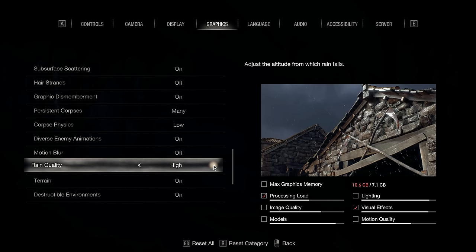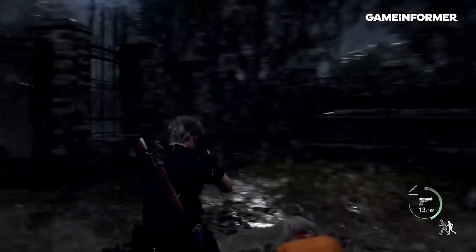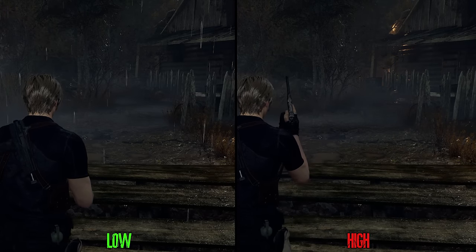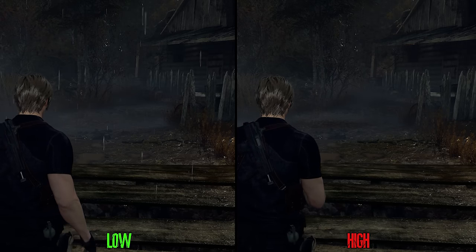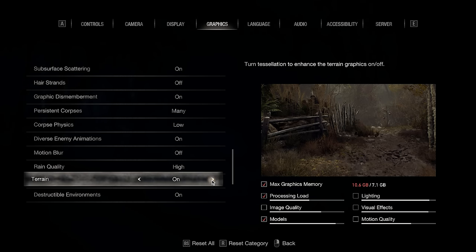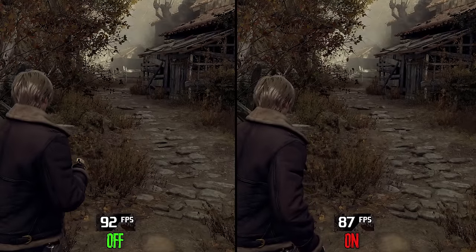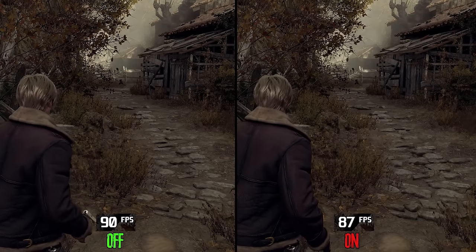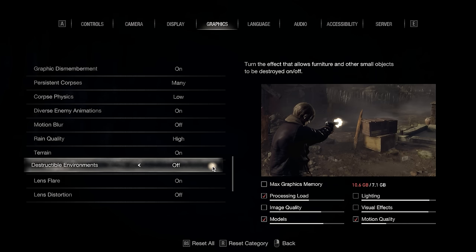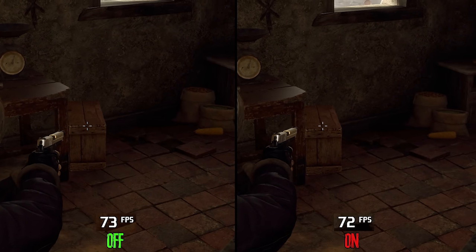Moving on to rain quality: prior to release, the game received substantial criticism about how rain looked in gameplay trailers, and Capcom promised a fix in the day-one patch. Low here resembles how the rain looked before, while high looks a lot better and more realistic. There is no performance impact, so go for high. The terrain setting controls ground tessellation, creating more depth and making rocks look more exposed when enabled, costing around 5% — keep it on. Structural environment when enabled allows some objects to be destroyed, with almost no performance difference, so keep it on too.